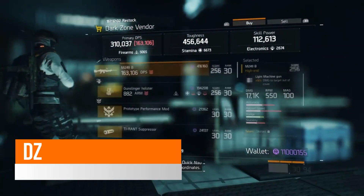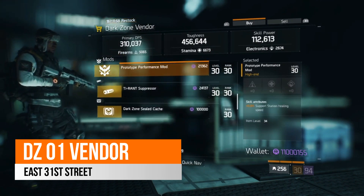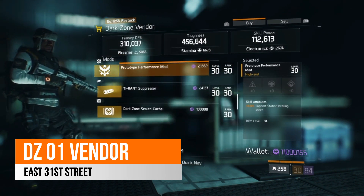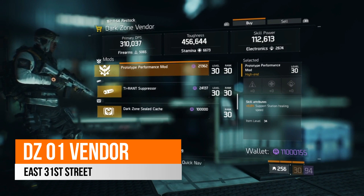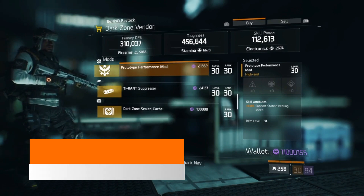Over in East 31st Street, your Dark Zone 1 vendor this week, there is a prototype performance mod which comes with 5% support station healing speed. If you run with the support station, then it is a nice performance mod here to complement that build.